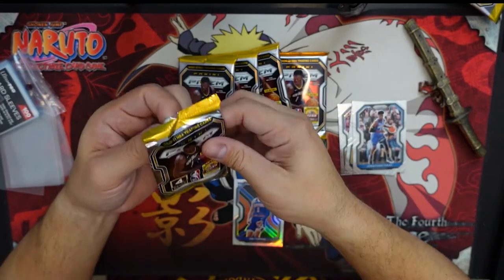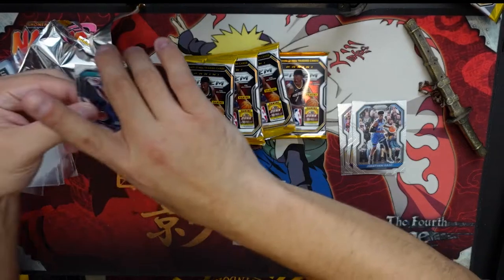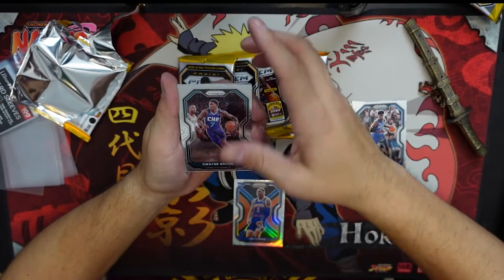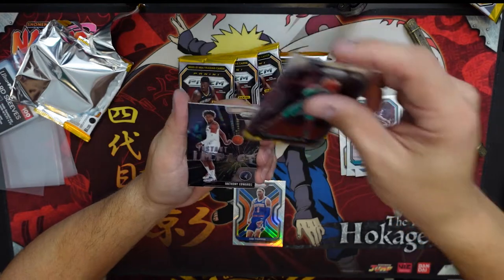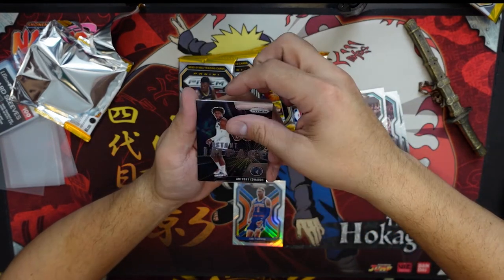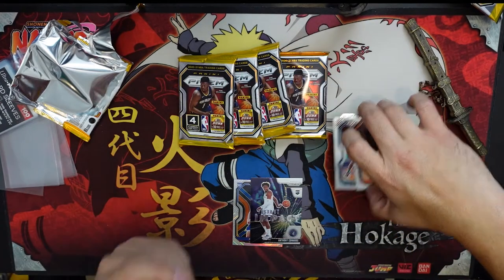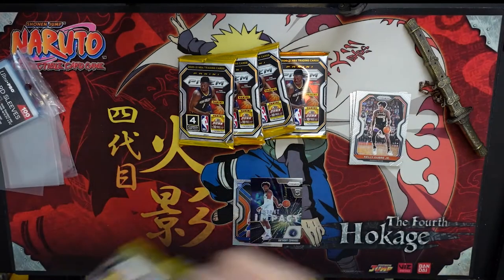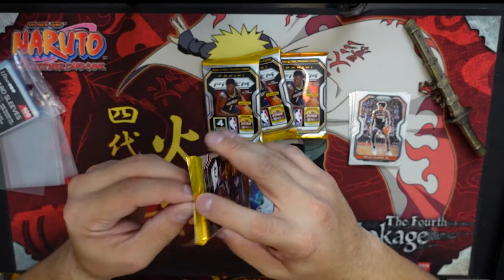This one opened very easy — that means there's something amazing trying to get out, I don't know, let's see. We've got Washington, very nice, and Anthony Edwards rookie — very, very nice! Maybe not something that crazy trying to get out, but let's see.